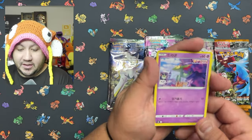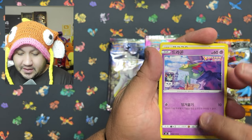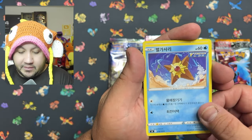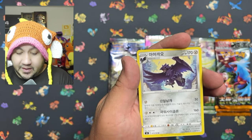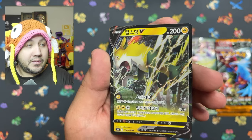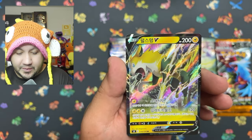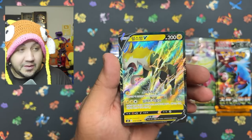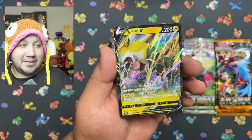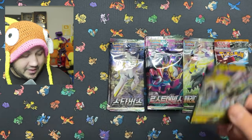Let's get the trash can a little closer, that way it's not a mess afterwards. This pack got a couple of scrapes on it, but it's all right. Hopefully we'll get at least one hit. And there we go — we got a V-Card! Beautiful, beautiful looking. I forgot this Pokémon's name, but he looks adorable. And we got our first hit of the day.